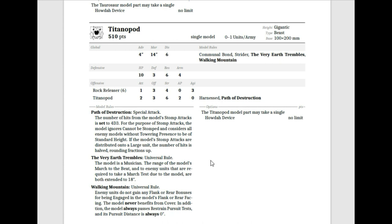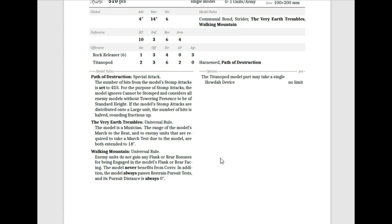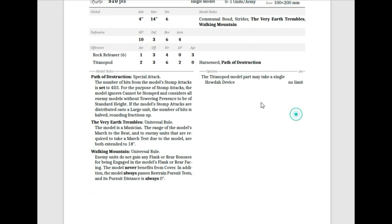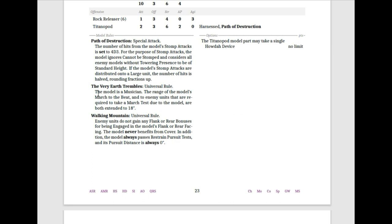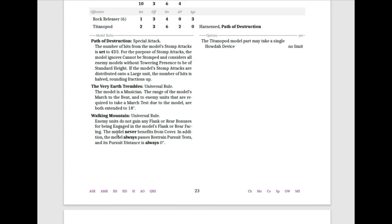I love the idea of having such a ginormous base for a really incredible miniature. There are so many big models that'd be fun to use but are too big for a 100 by 50 base. The Very Earth Trembles rule makes the model a musician, and enemy units within range are required to take a march test by 6 to 18 inches. Walking Mountain means enemy units don't gain flank or rear bonuses when engaged in the model's flank or rear. The model never benefits from cover, always passes the pursuit test, and the pursuit distance is always zero.